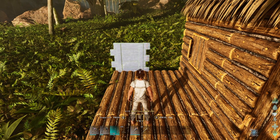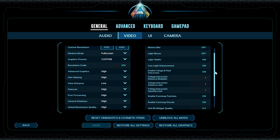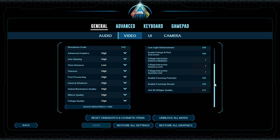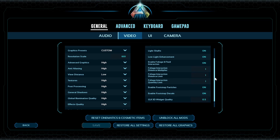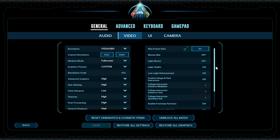I took the high settings and tweaked them further. On the high graphics preset, some settings are set to Epic, so I turned all Epic settings down to High. I then changed my resolution scale back to 100 and dropped view distance down to low. I also turned off motion blur and light bloom, and changed the foliage interaction distance multiplier to 1, the foliage interaction distance limit to 1, and the foliage interaction quality limit to 1 as well.